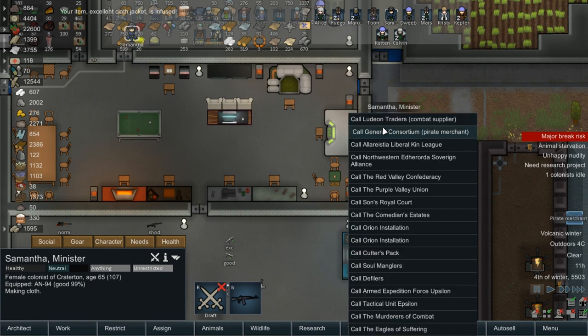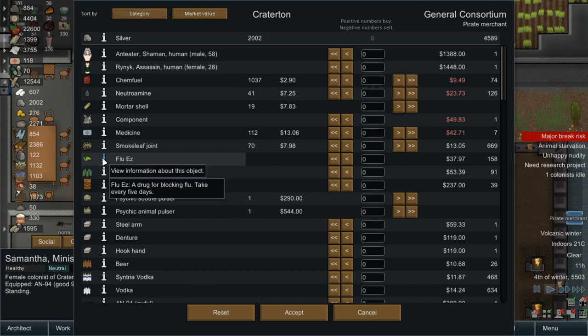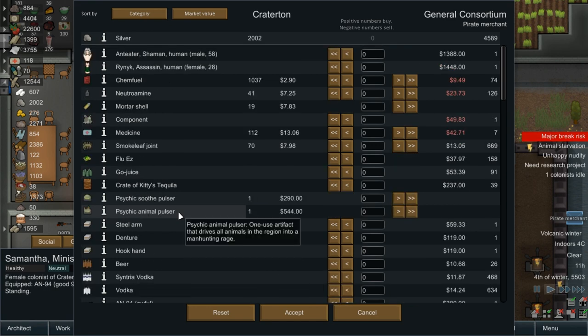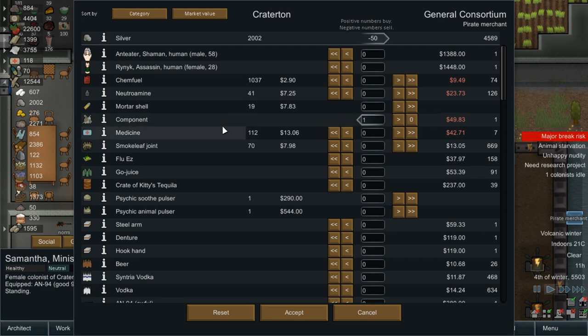Pirate merchant is here. Do you want my food? No. Flu easy — blocks flu. Huh. That must be new from the Vegetable Gardens mod. That prevents flu. What does the P1 do? There's none available, so I'm not sure. I thought that also prevented flu. I could buy it — nobody really gets sick because we're not in a jungle, so I'm not too concerned. Oh, I'll buy your one component. That's wonderful — it's exactly what I needed.